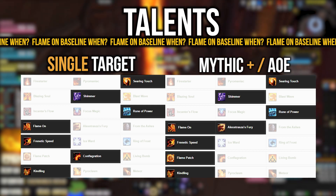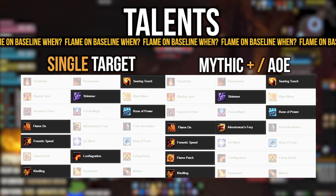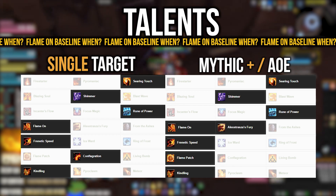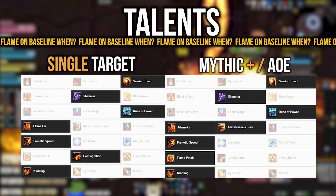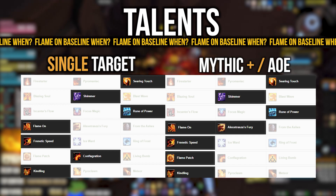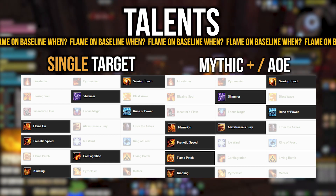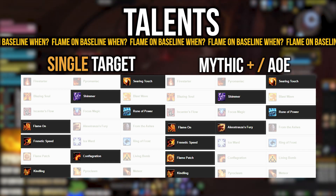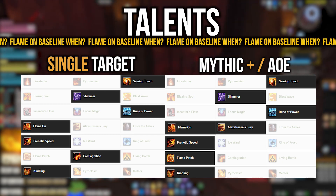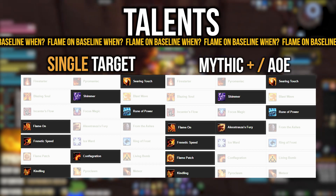For the fourth row, there's a new talent called From the Ashes, which increases your Mastery by 2% for each charge of Phoenix Flames off cooldown, and every direct damage critical strike reduces Phoenix Flames' cooldown by one second. It's currently not performing well — I'd advise not taking it. The choices here are between Flame On and Alexstrasza's Fury. Alexstrasza's Fury requires melee range but always makes Dragon's Breath critically strike for 50% increased damage, contributes to Heating Up/Hot Streak generation, and the subsequent buff increases your next Pyroblast or Flame Strike damage by 35%.